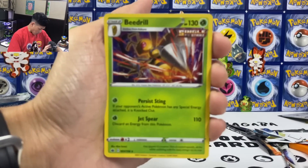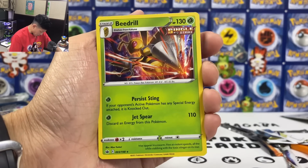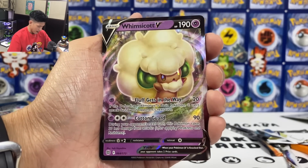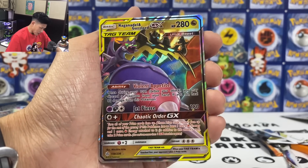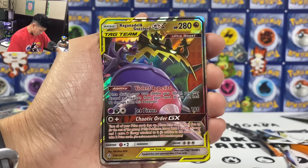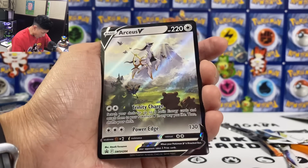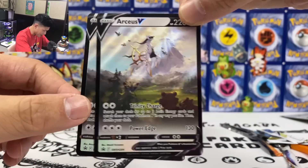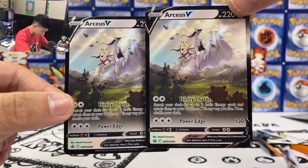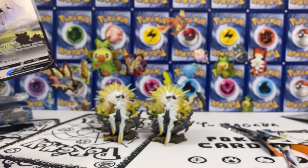Let's do a quick summary. Here is what we got from two Arceus V figure collection sets. We got Beedrill holo card — at least it's playable. Wimpod V. We got Naganadel and Gustlord GX — haven't seen this card for ages. Ultra Beast, I forgot they exist. Sadly we didn't pull the ADP. Liepard V, and finally from the box — Arceus V. Best promo card ever, really like this card. So hopefully you guys enjoyed it. Please don't forget to hit the like and subscribe to the channel. Until then, I'll see you guys next time. Bye!